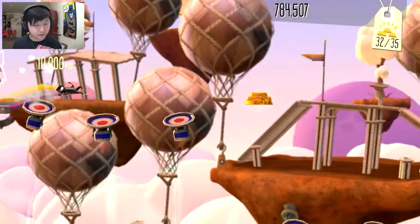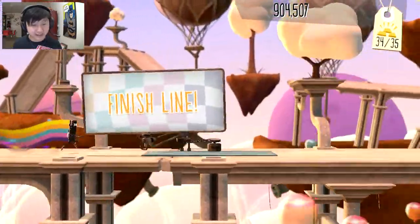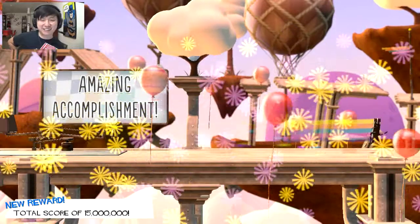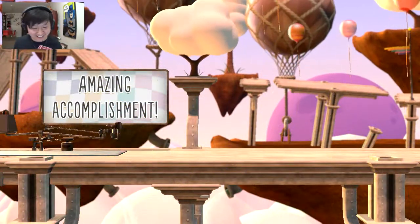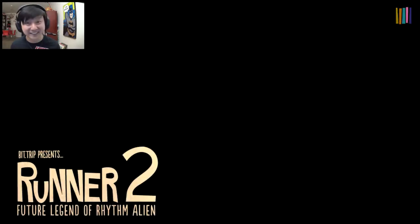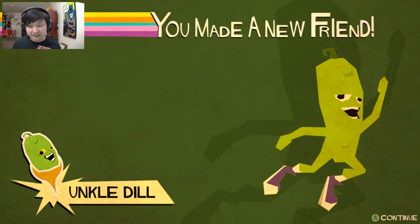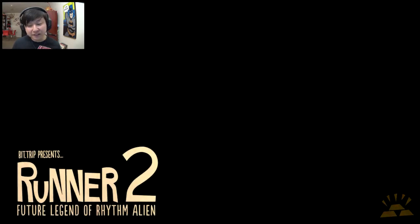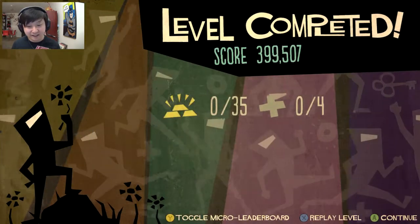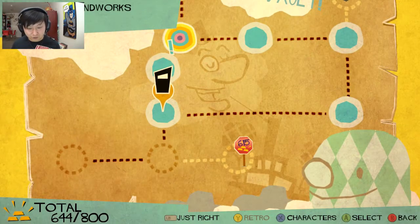Kaboom! Riding that with the bouncy pads while I'm sliding — at the same time I was bouncing on my back a little bit. It's like a massage — friendly massage, that's all it was. This game already, guys. Well I made a new friend — Uncle Dill. He's a freaking pickle. I like the pickle guy. Oh my god, I'm going to play as Uncle Dill! I missed by one gold — one gold. Alright guys, we're going to look at the characters.